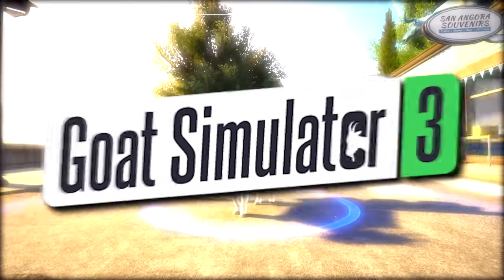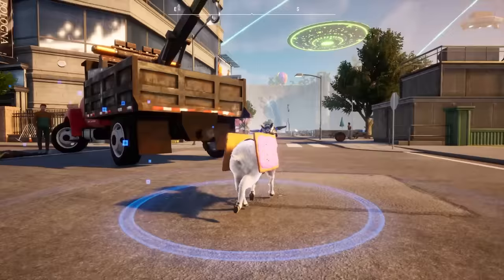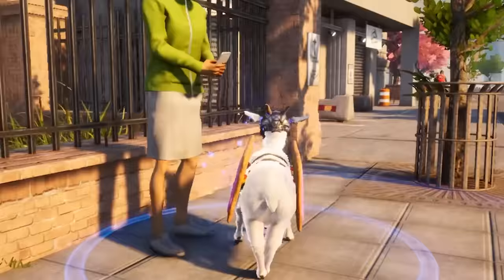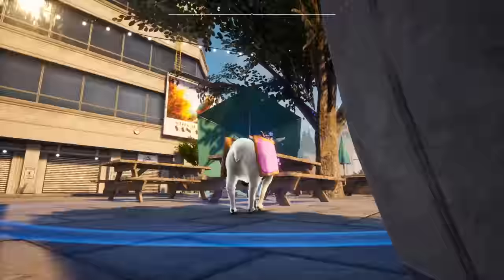Welcome back to Goat Simulator. I've evolved into the ultimate goat: Space Pop-Tart. That's what I am. I've got the space helmet on so I can affect gravity. It's really good — look at this. You run up to someone and everything's flying away. Anti-gravity.